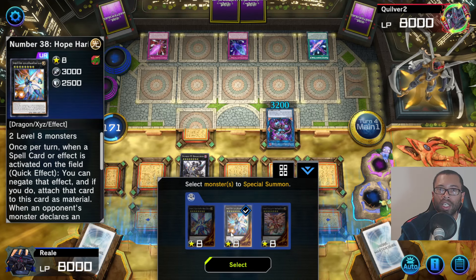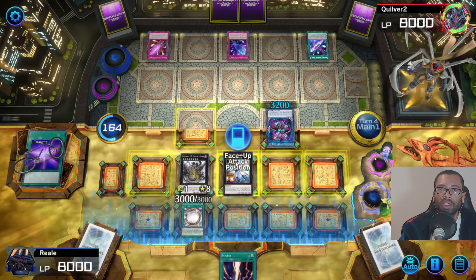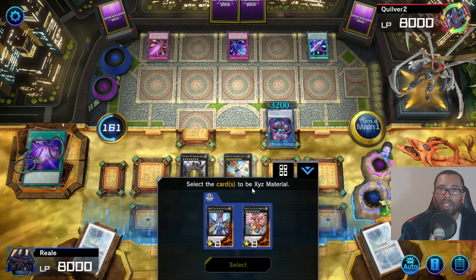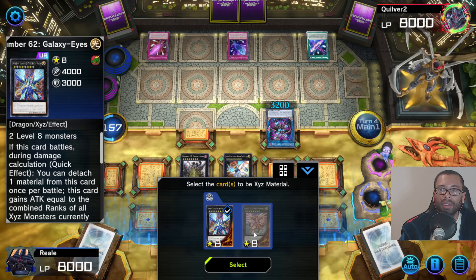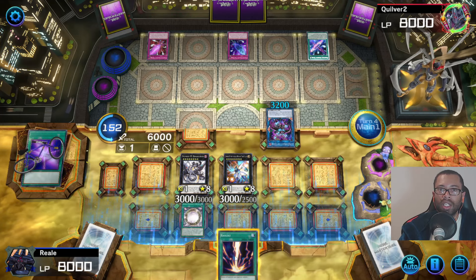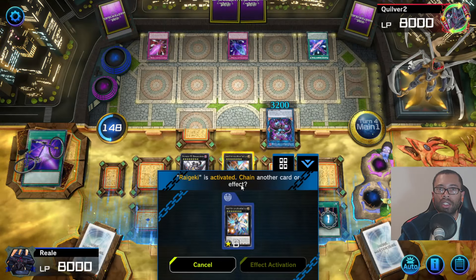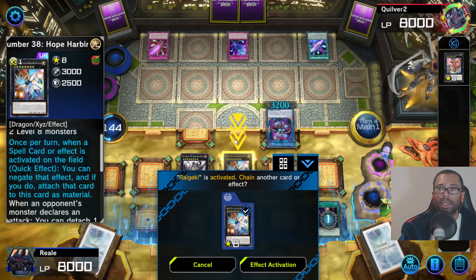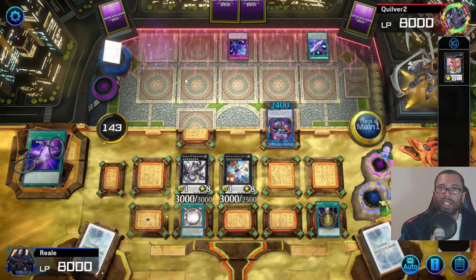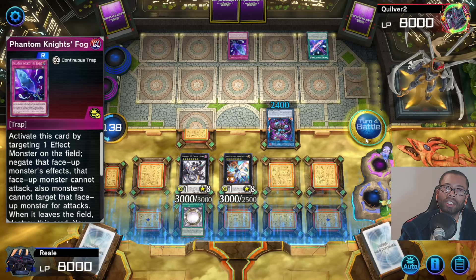Select a monster to special summon. I will special summon you in attack mode. And I will have you as... I know I probably shouldn't, but I'm going to do it anyway. I'm going to have you as its material. And then I'm going to use this. Oh, it's a spell card — nah. The destruction is negated, but also that card is destroyed. See the master plan here? But I can't battle because of that ability with this. Got Fortune.